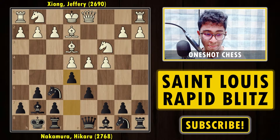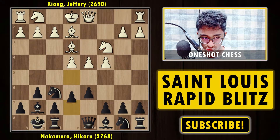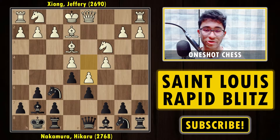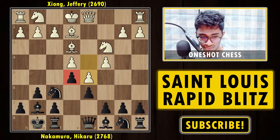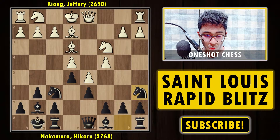After d6, I usually prefer f3 on my course, but here we have Be2, short castle, Be3, e5, b5 — Jeffrey is simply closing up the position, having more space in the center. Usually from here, black tries to play on the kingside as the center is closed, typically aiming for f5, while white tries to play on the queenside with b4, c5, trying to make the d6 pawn very weak.